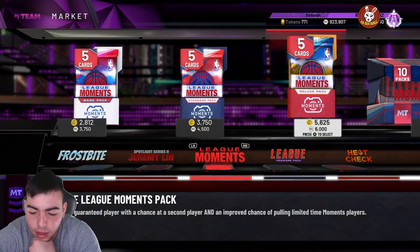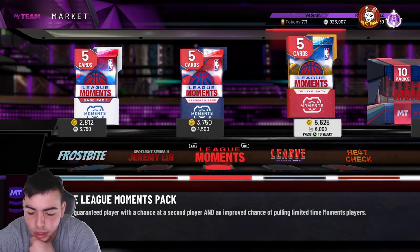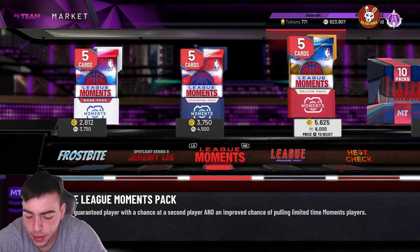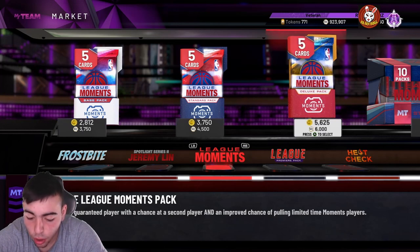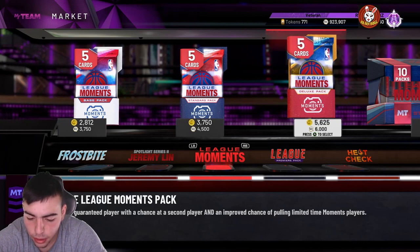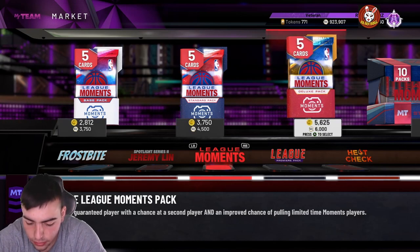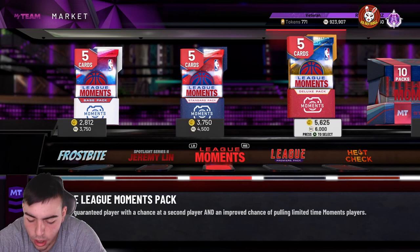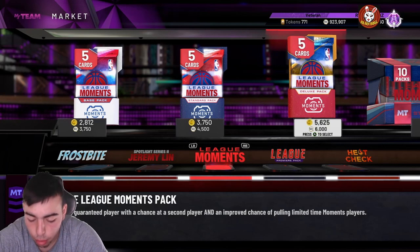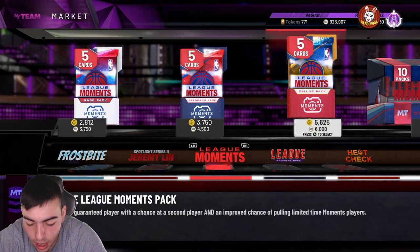Playmaking: Hall of Fame downhill, floor general, needle threader, quick first step. Gold: ankle breaker, lob city passer, flashy passer, pump fake maestro, bailout, handles for days, space creator, stop and go, tight handles. Defense: Hall of Fame clamps, pogo stick, tireless defender, off-ball pest, gold chase down artist. Finishing: Hall of Fame relentless finisher, consistent finisher, contact finisher, fancy footwork, fast break finisher, giant slayer. So this card is really good — Shooting Guard slash Point Guard, 6-foot-4, pretty fire card. I will 100% be copying him, maybe today.